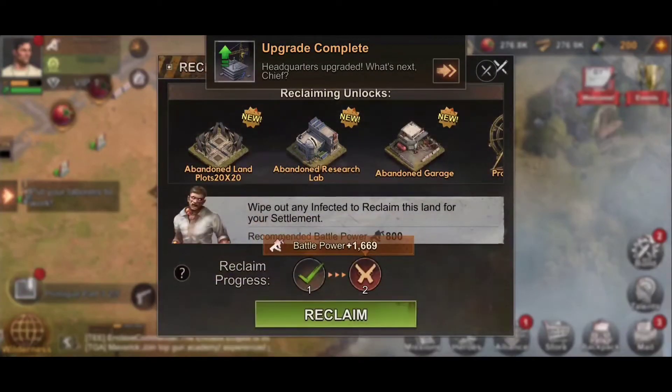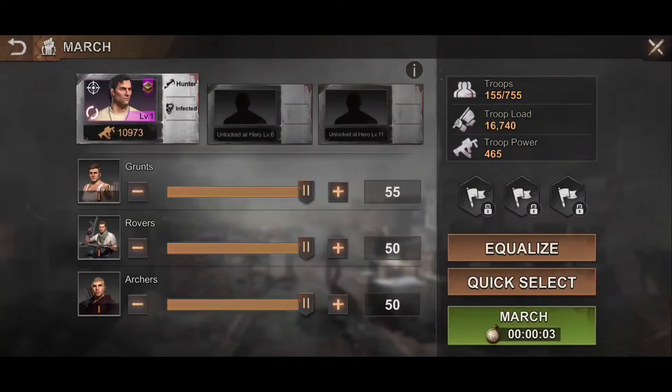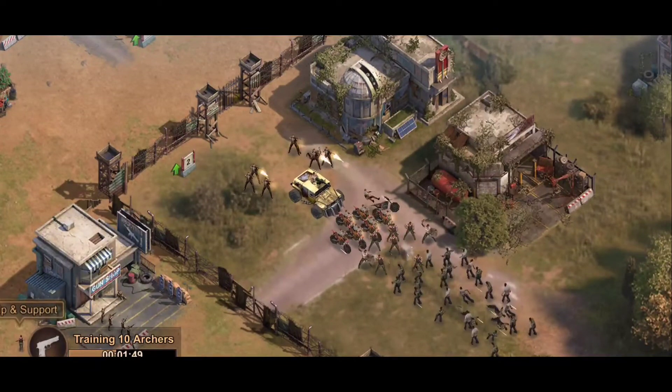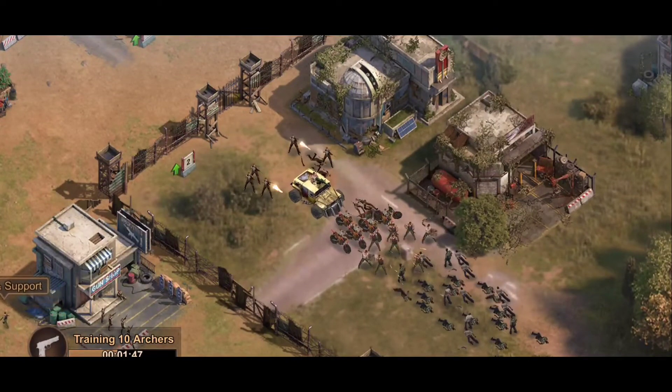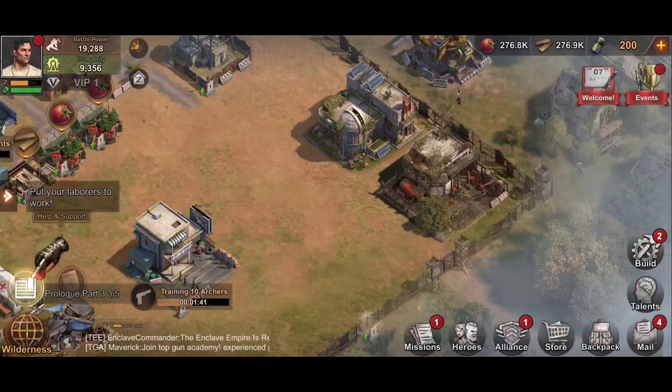Upgrade complete — reclaim, quick select, march. Go ahead and capture that back. I've got a big buggy now — the buggy's just sitting there, doesn't even look like it's shooting.